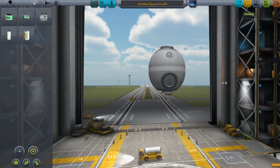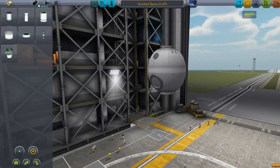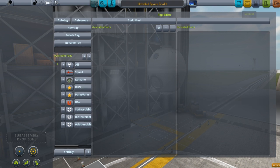It kind of separates out your mods so you can have your Kethane stuff all under one mod with all the tanks and all of the parts and science and just all of that. And under this menu here, they kind of let you separate everything out and change things and move things around.